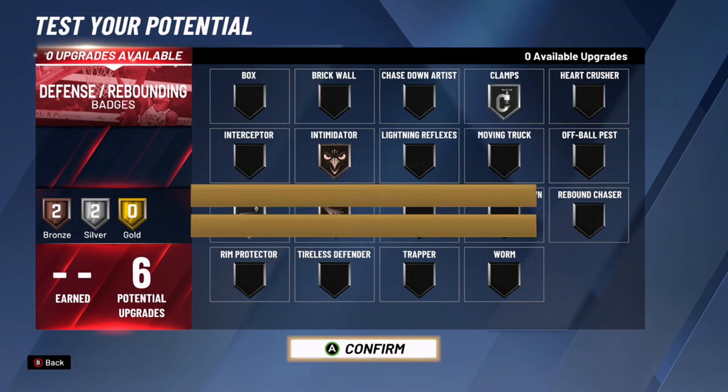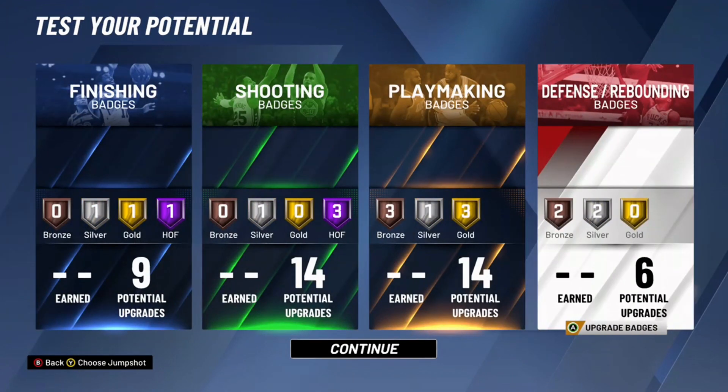You're going to be playing with a shooting center or one that can finish so he can cut in if needed. The six defensive badges work perfectly — Clamp on silver is good, Pick Dodger on silver is good, and then you can choose between Intimidate or Pickpocket. So that's the build and the badges I would go with. Let me know what you guys think in the comments — this is Tonic, I'll catch you on the next one, peace.